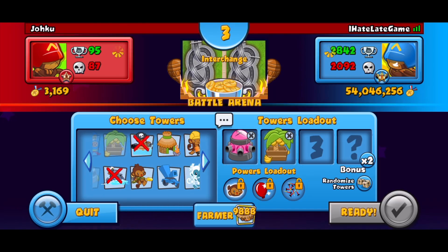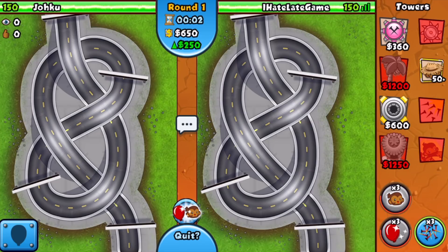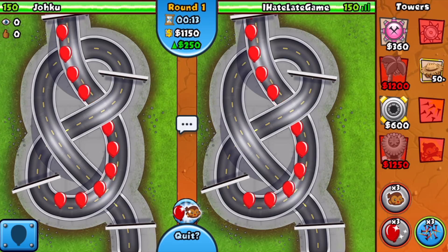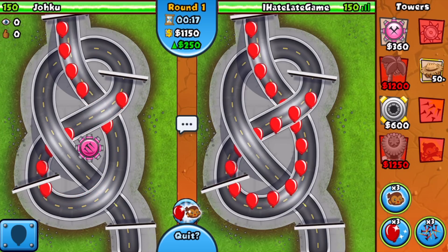We got the map Interchange. The reason why I said this is not smart is because we don't have really solid camo defenses, because obviously the Tack Shooter cannot detect camo balloons. It is a really solid tower, but it just unfortunately cannot do that. The Spike Factory, however, can in fact detect camo.